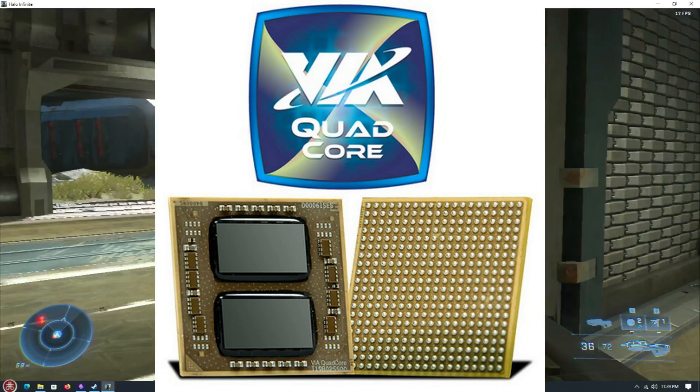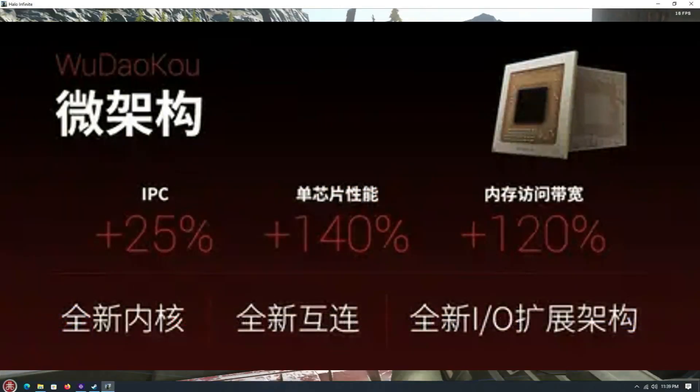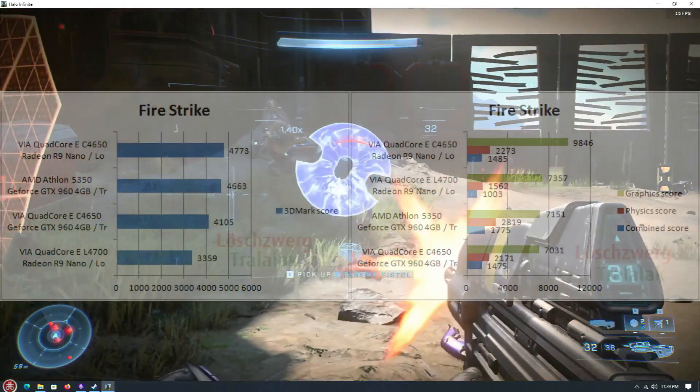This is a 56-watt 4-core 4-thread part on the Wu Dao Ku architecture, descended from the Via Centaur Isaiah 2 lineage — not a really fast architecture to begin with. Highly specialized small cores, and Wu Dao Ku is on 28 nanometers. So again, not a lot to expect from that lineage in terms of raw performance. Roughly, I'd expect it to be in the ballpark of a Core 2 series in performance, and that's pretty much what we're seeing.